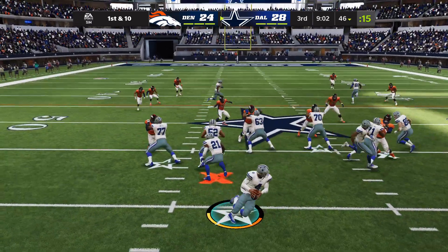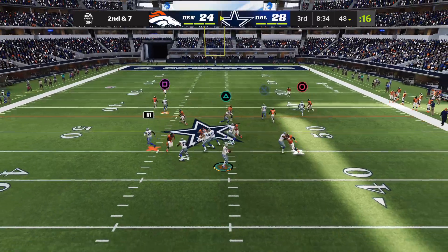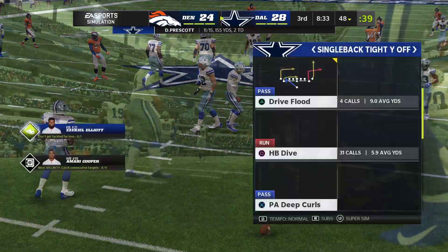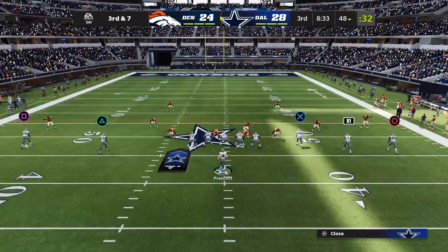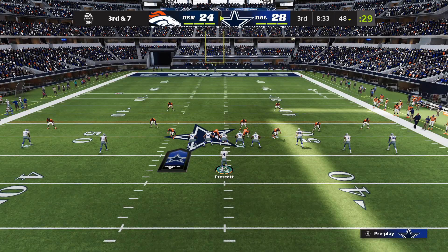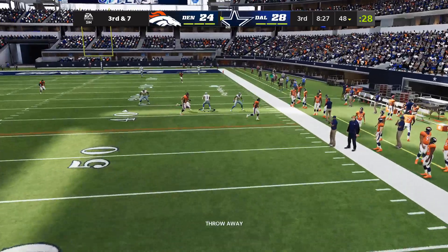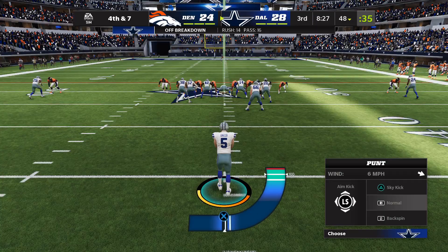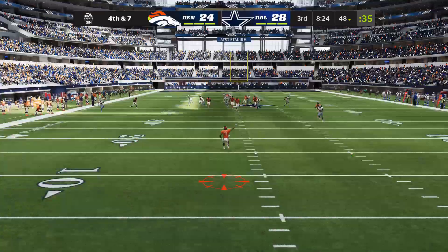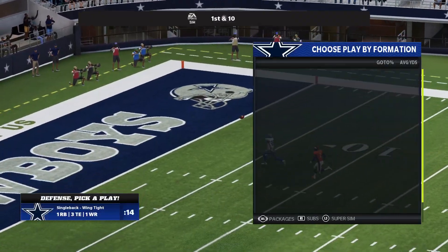We've reached halftime in a wild first half — we'll take a minute to catch our breath as we send it over to Jonathan Coachman in our EA Sports Halftime Report. Back and forth — what a first half. This has certainly been an entertaining one to watch thus far. We'll rejoin our commentators Brandon Godden and Charles Davis. This one is still anyone's game as we welcome you back for quarter number three. Pollard elects to keep it, coming out to the 25-yard line. The Cowboys go on offense first here in the third quarter.